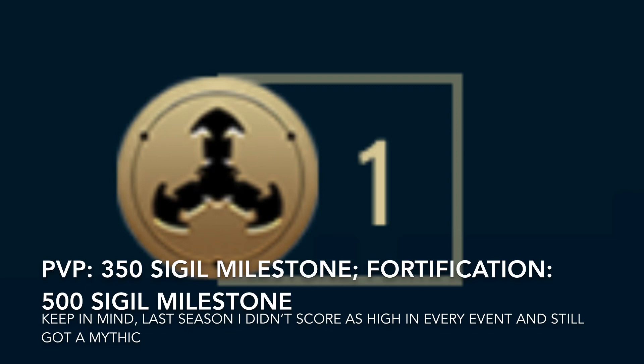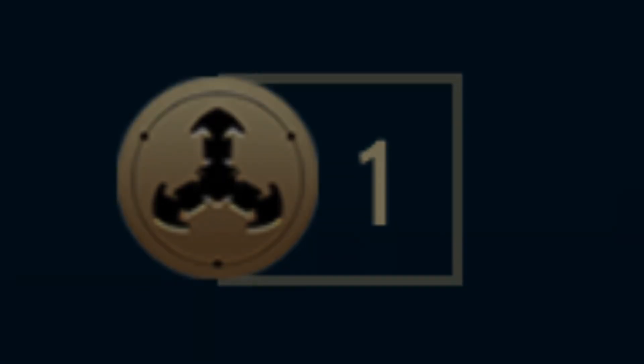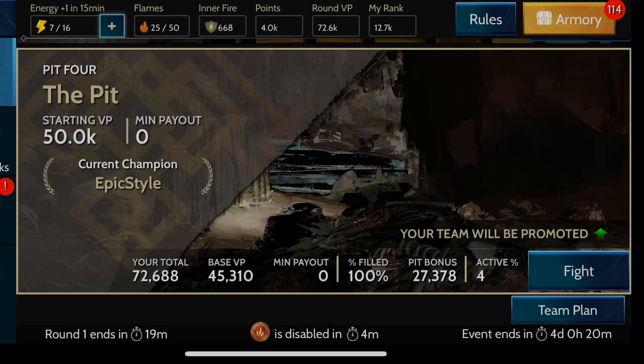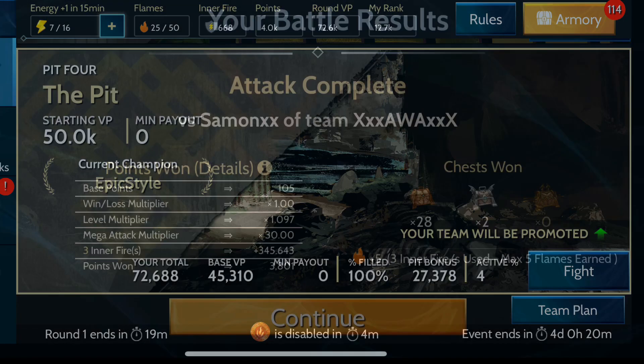As you can see in the PVP and fortification, those were my scores. If you would like to skip straight to the resource review, you can go to 2:50 and skip the event play-by-play.